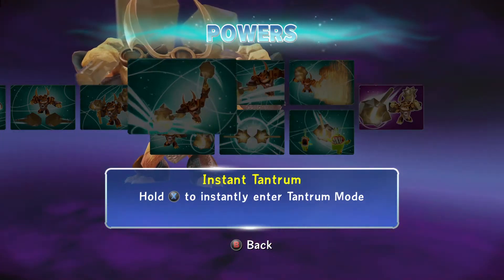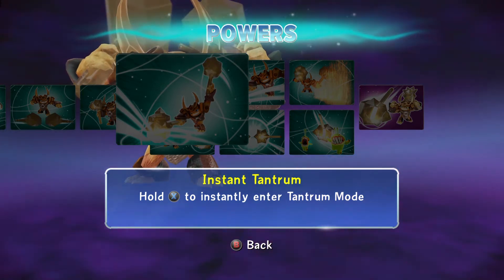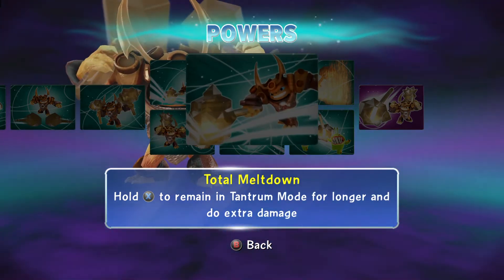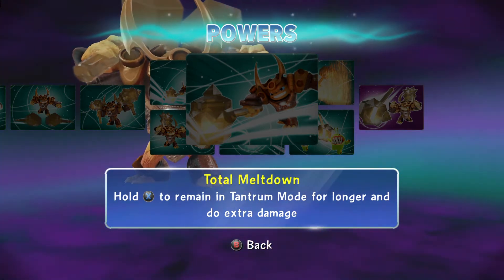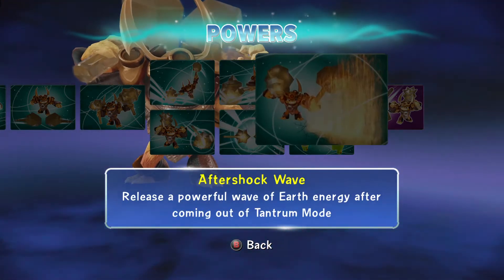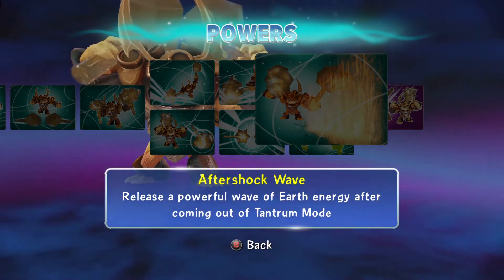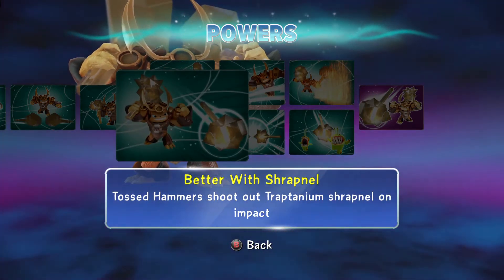We might want to level up the hammer toss — we'll have to find out. Instant Tantrum: hold X to instantly enter tantrum mode. Total Meltdown: hold X to remain in tantrum mode for longer and do extra damage. So if you really like those melee hammer attacks, this seems to be the line for you. After Shock Wave: release a powerful shock wave of earth energy after coming out of tantrum mode.